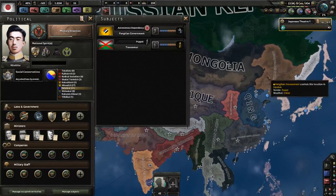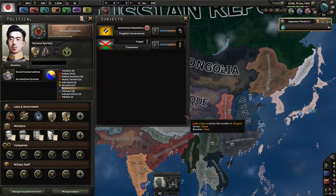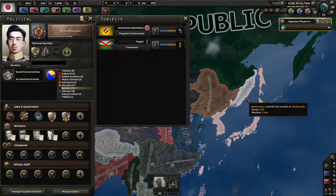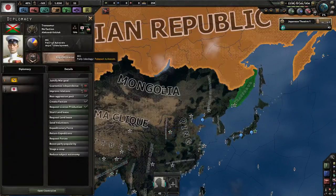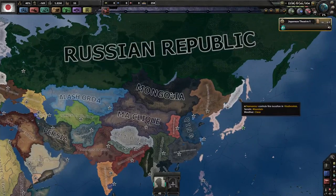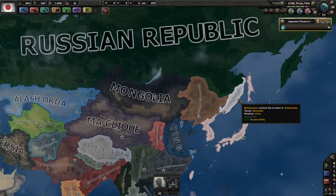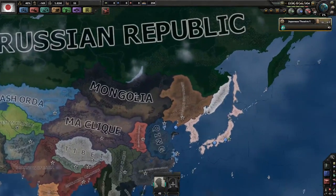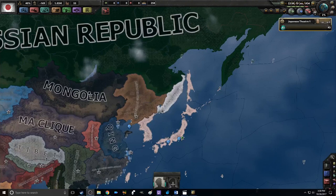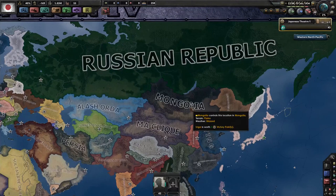You have to watch out because Fengtian might try to break away from you. Fengtian is your part of China, much like the AOG is Germany's part of China. Over here you have Transomir, run by Kolchak, who basically wants to rule the entire Russian Republic — he may or may not be assassinated. These are introductory guides; I'm not going to go over every single event Japan can go through, but I'm giving you general ideas of how a Japan game plays out.